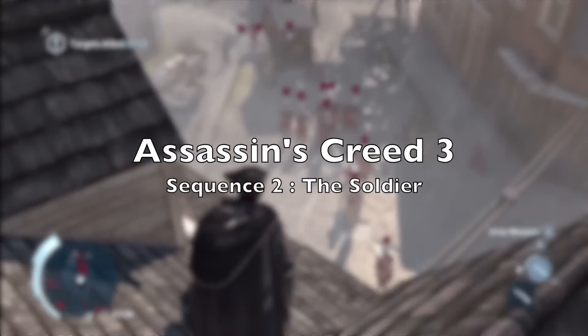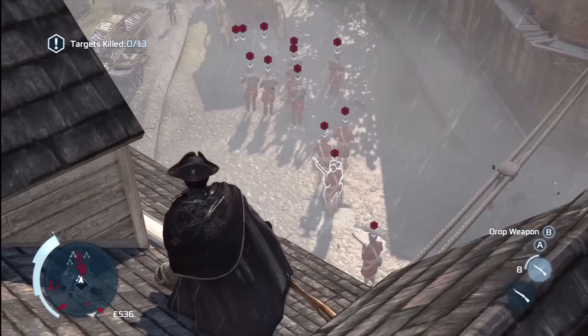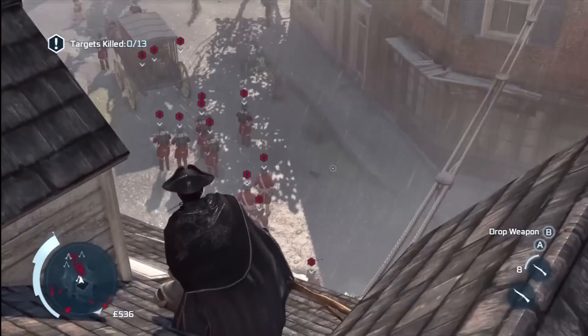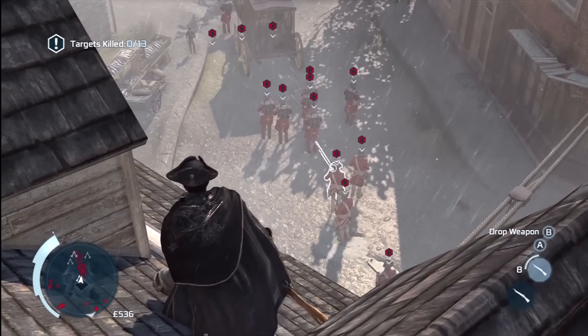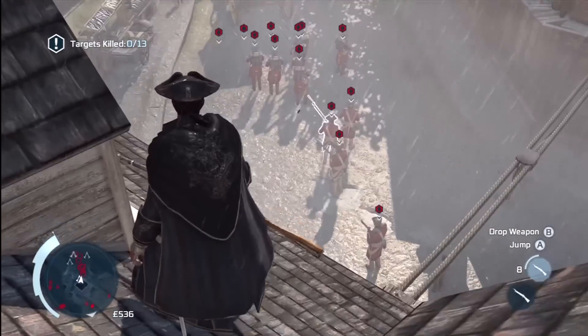Omega Red 16 from IC Geek showing you how to get the Spit Roast achievement in Assassin's Creed 3. This achievement can be done on Sequence 2: The Soldier, at the beginning of the mission. You basically have to perform a double assassination using a musket.